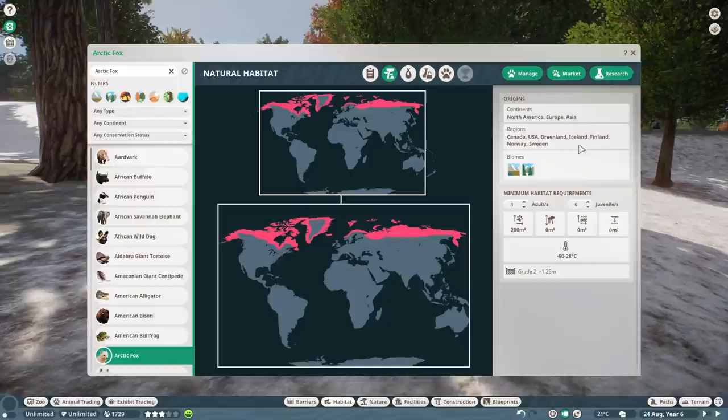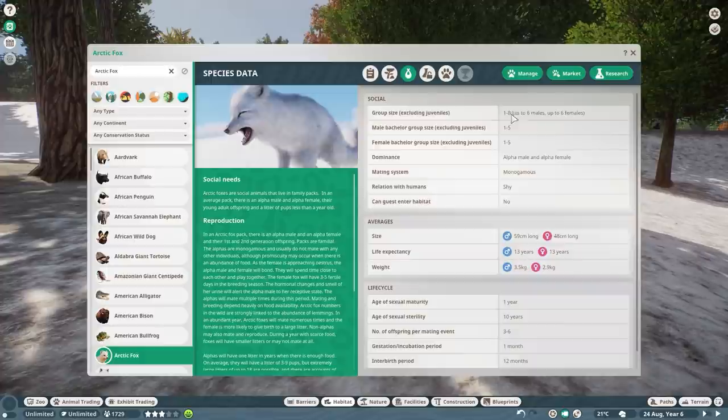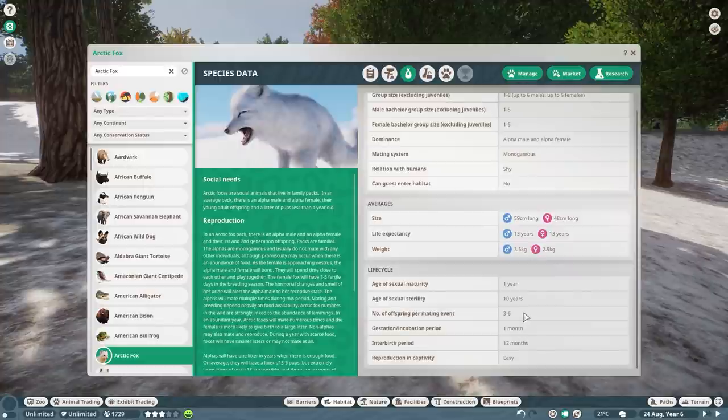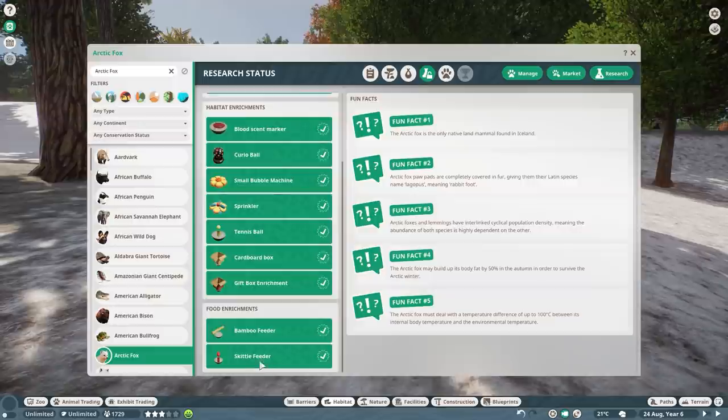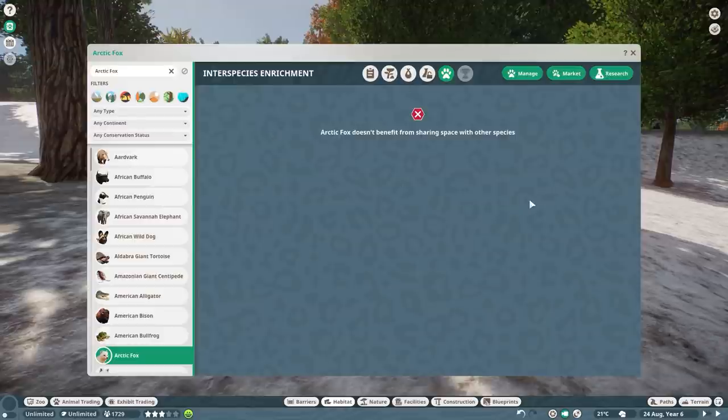You can find Arctic Foxes in Canada, USA, Greenland, Iceland, Finland, Norway, and Sweden. Their biomes are tundra and taiga. Species data: one to eight animals, up to six males and up to six females, mostly three to six puppies per offspring, and they're really easy to reproduce in captivity. For enrichment, there's a new skittle feeder, and they can also play with the tennis ball, small bubble machine, and the curio ball. They do not have an interspecies enrichment bonus.